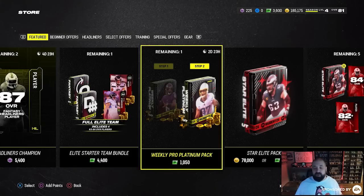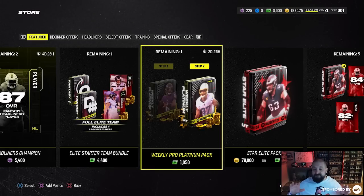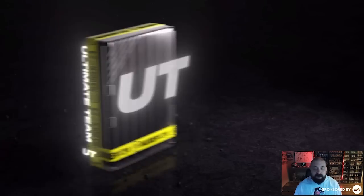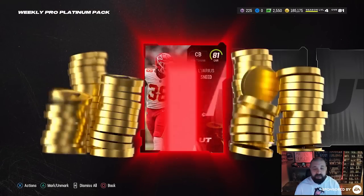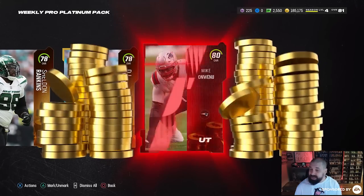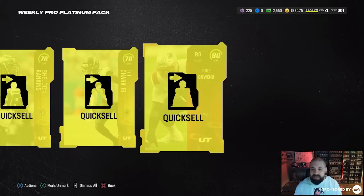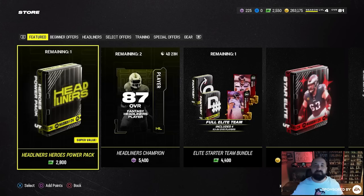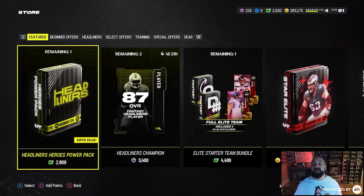Once you open that pack, move to Step 2 — an additional platinum pack. You really should be trying to turn these Madden Points into coins, so I recommend opening the Weekly Platinum Pack for Step 2 as well, which is 1,050 Madden Points. Notice there's a timer on this pack — on Friday it refreshes with a new one. Let's open it up. Since this pack costs a bit more, we get more cards: an 81 overall quick sell, another 81, a couple gold cards, and an 80 elite. In total — not the greatest results — we earned 78,000 coins off a couple low elites and some golds.